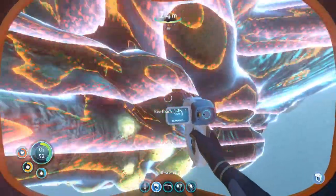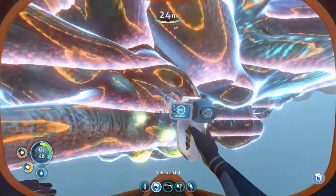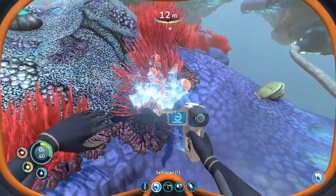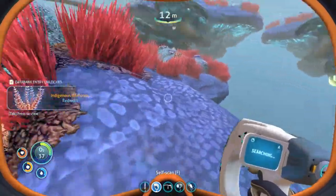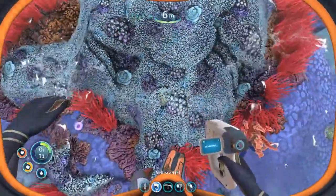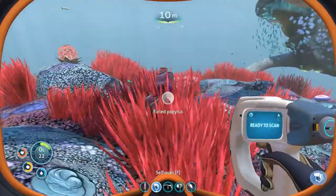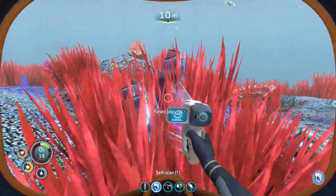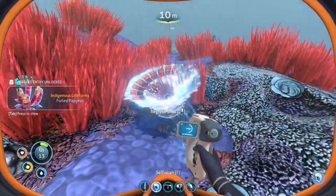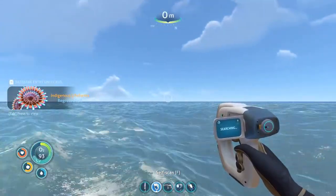A reefback. Red wart — okay, that's new. Barnacles pave the way to copper ore, of course. I think we should probably go up and get some air, but I kind of want to scan this guy too. So that's the Aurora. I believe where we were going was to the northwest.